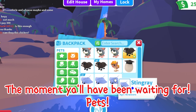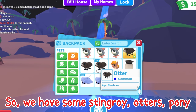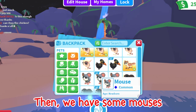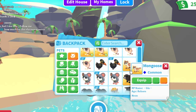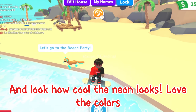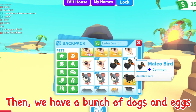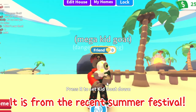The moment y'all have been waiting for — pets! Let's start with common. We have some stingray, otters, pony, and we also have a starter egg. Then we have some mice and a lot of kid goats. Also this moose — it is from the Urban Egg, and look how cool the neon looks, love the colors. Then we have a bunch of dogs and eggs. Also this mega kid goat is so cute — it is from the recent summer festival.